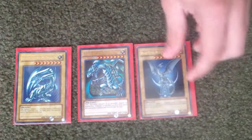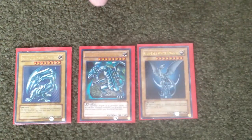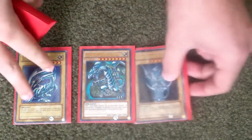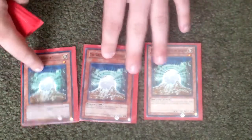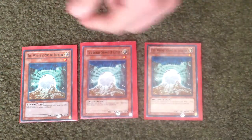So I have three Blue Eyes White Dragon. It's a really good card, just really amazing — nothing to explain there. Might as well go overboard. Three White Stone of Legend, which gets Blue Eyes to your hand. Really good card.